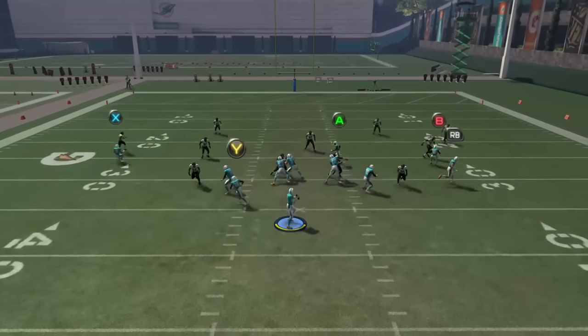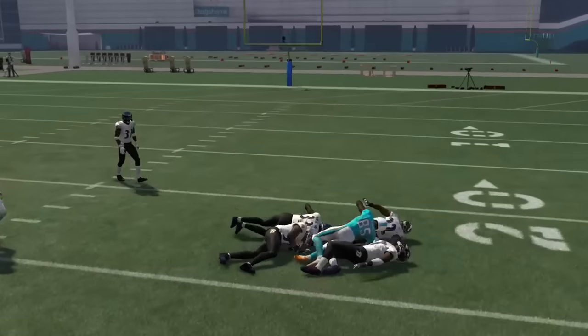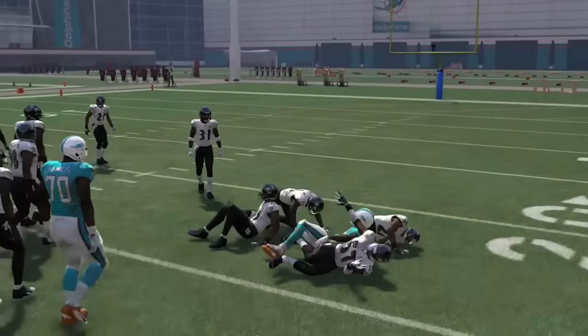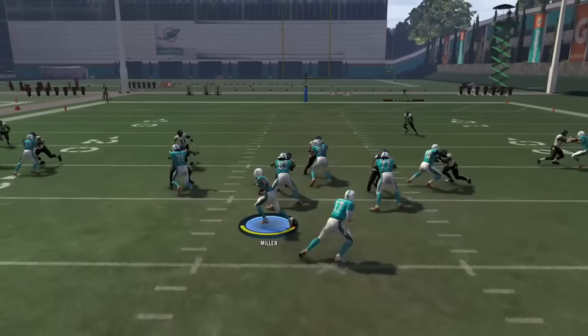All you're going to want to do is read Jennings, then go to the backside slant. You can see Jennings gets a nice easy catch for about six to seven yards. Now you're just moving the chains — playing a move-the-chains offense against cover four defenses.